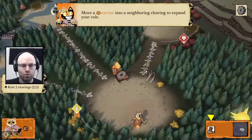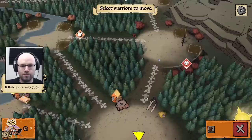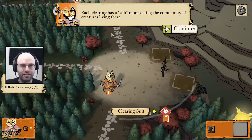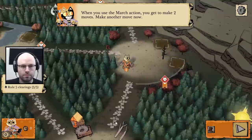Your goal is to rule five clearings. Move a warrior into a neighboring clearing to expand your rule. I'll use your boot, select the warrior to move, and move you here. The production value is actually very high for a game like this. Each clearing has a suit representing the community of the creatures living there — so here it is, foxes. When you have more buildings and warriors in a clearing than your enemies, you rule it.